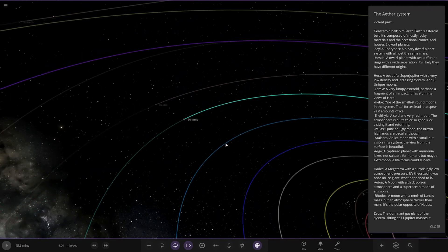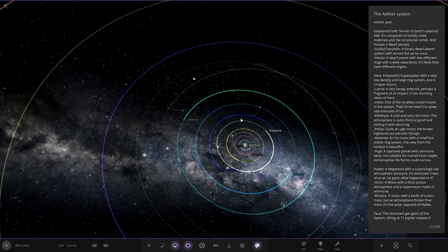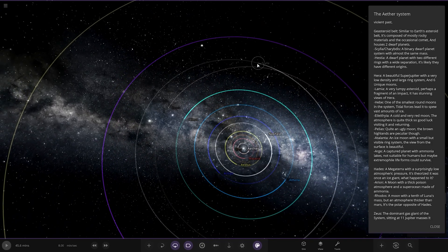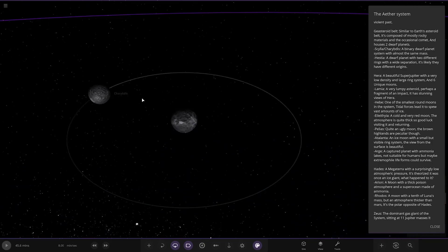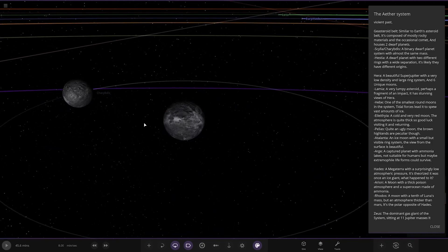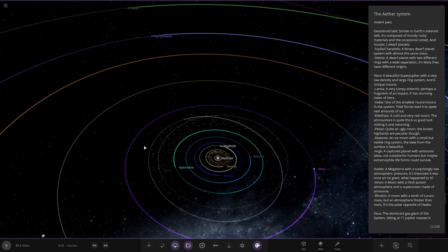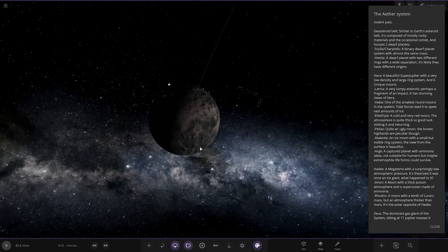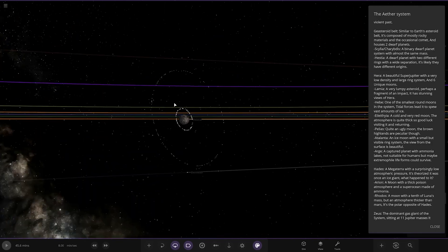Next up we've got the G asteroid belt — it's composed mostly of rocky materials with occasional comets and houses two dwarf planets. We've got Scylla and Charybdis — binary dwarf planets of almost the same mass, very close together. And then we have Hestia — a dwarf planet with two different rings of wide separation; they likely have different origins.